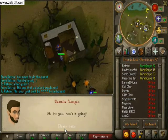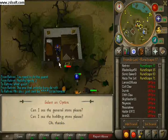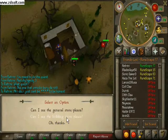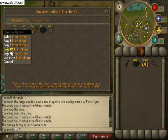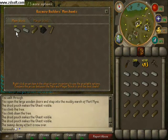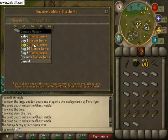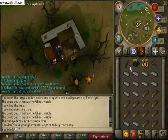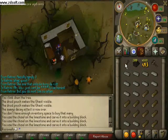Once you're here, you go to the next phase. I go to Rasmir and his building store. Buy an equal amount of limestone and timber beams — and I did say limestone, not limestone bricks. That's what the chisel is for. It's a little cheaper.